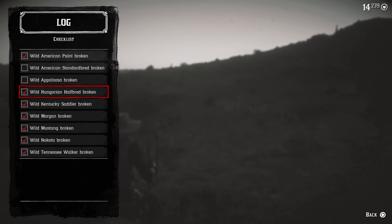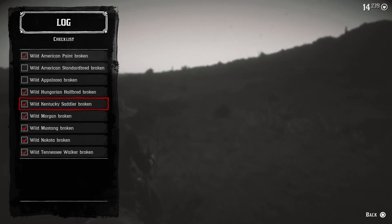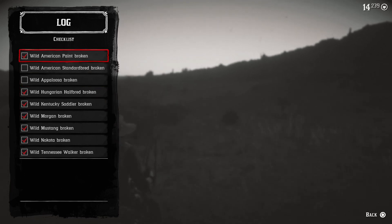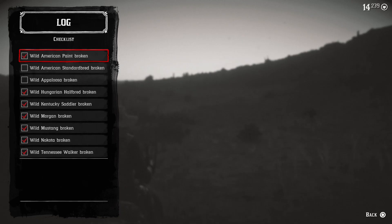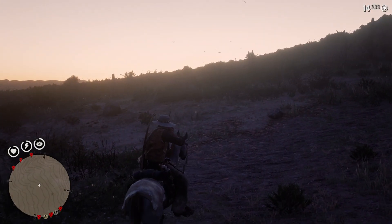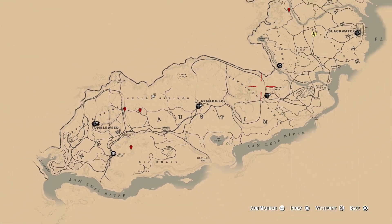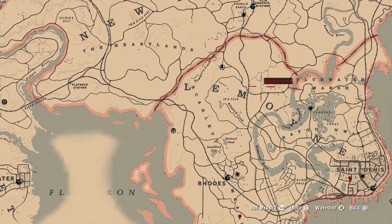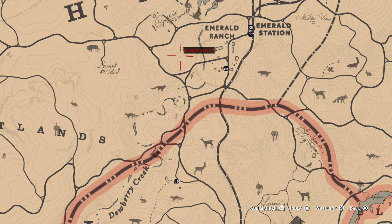This is a horse location for all these. I found a Half-Bread, Morgan, Tennessee Walker, Kentucky Sadler, Paint, Half-Bread. The Mustang — I found it by Emerald Ranch, found it by Mustang, the Emerald Ranch.